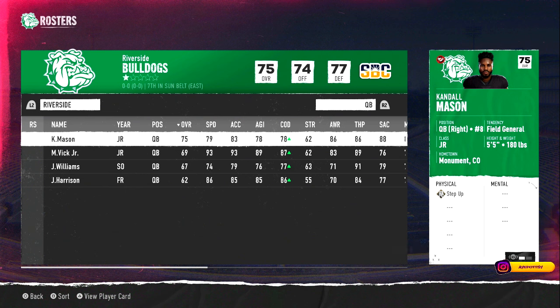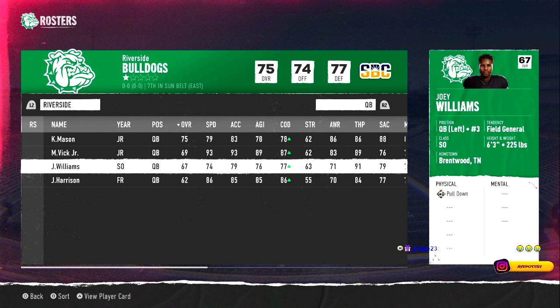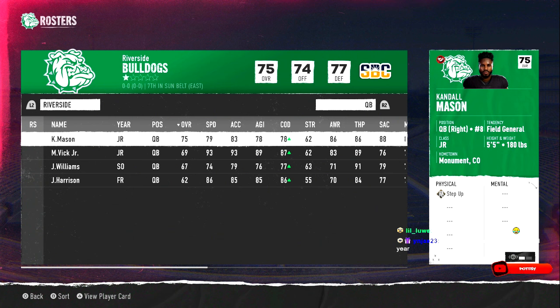On Team Builder you have to set the number, and then when you go in the game you can't edit them. Kendall Mason, quarterback, junior, 5'5", 180. You got Michael Vick Jr., junior, left-handed, 6'2", 194 — he's got speed, but he's 69 overall. You got Joey Williams — I believe that's another left-handed quarterback, 6'3", 225, field general. And then another lefty, Jerron Harrison, 6'2", 225. We have three lefties, and our right-handed quarterback is 5'5".